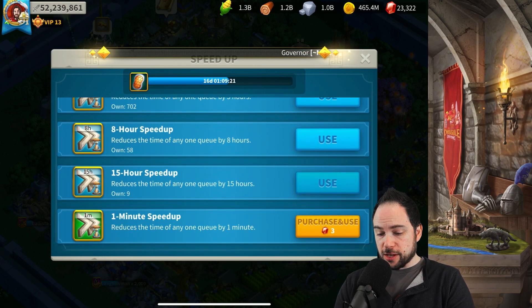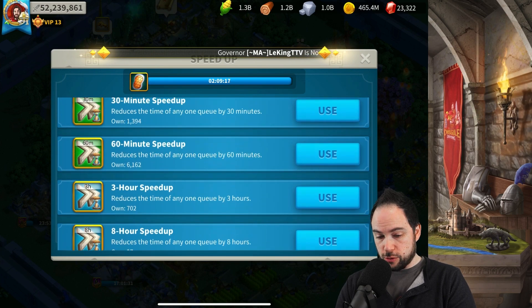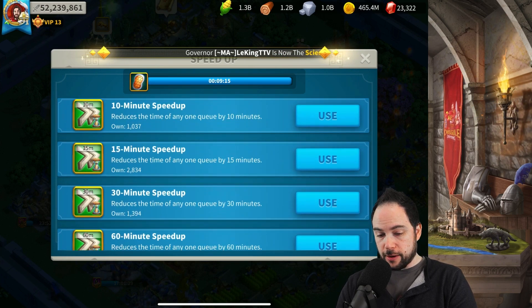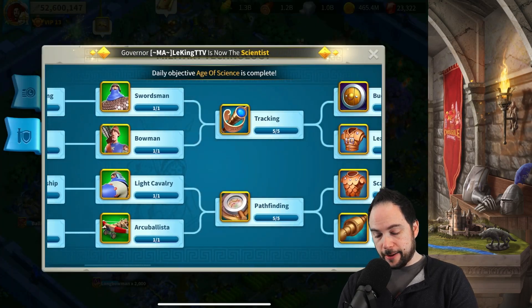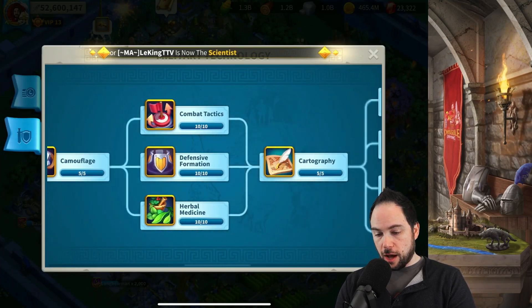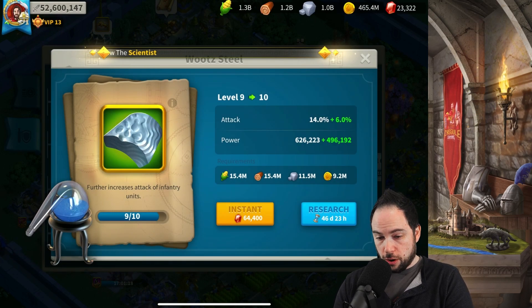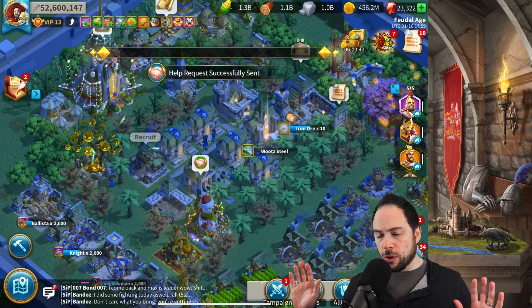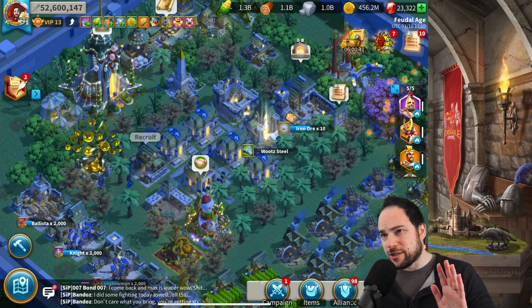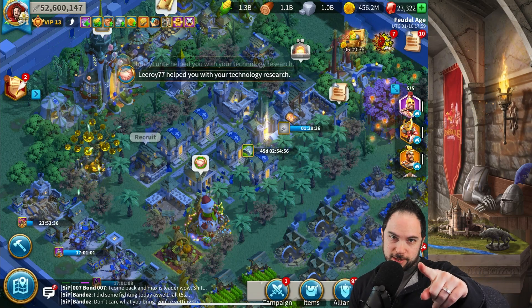Now it's time to use the universals. We'll start with the highest increments of those universal speedups and jam out some of this infantry tech. As we queue this up, we'll review the tech we have remaining. We'll start with Wootz Steel. Now, you may be wondering — Chiskel, you're doing this without a Scientist title. Are you crazy? And the answer is yes, a little bit.